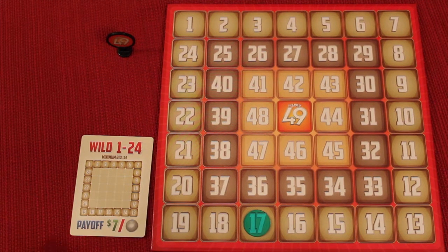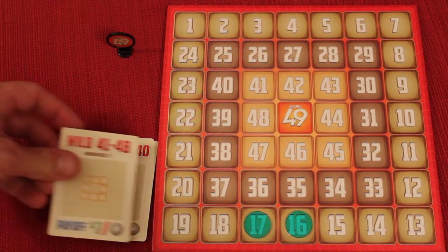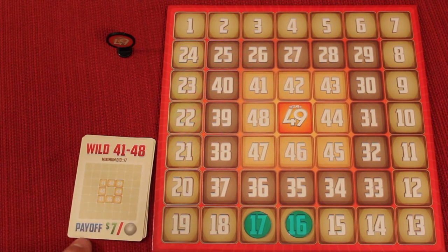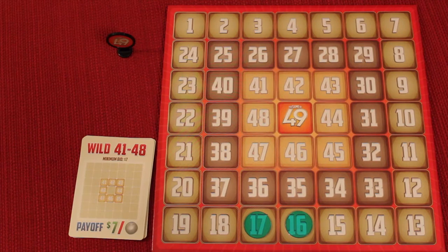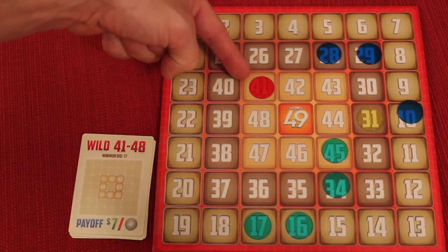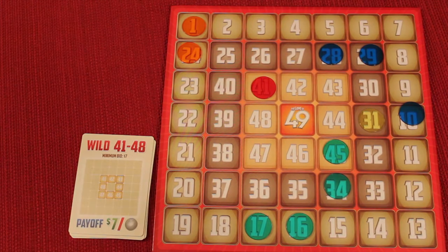For example, if green won a wild card, they'd pay the bank and pick any unoccupied spot in that card's range. After the wild is bought, paid for, and placed, a payoff happens. Every player gets seven dollars for every chip they have on the board — regardless of whether they won this auction or not. So if red and yellow each have one chip, they each get seven dollars. Orange with two chips gets fourteen, blue with three gets twenty-one, and green with four gets twenty-eight.